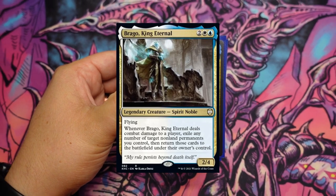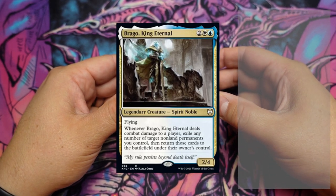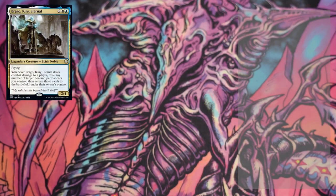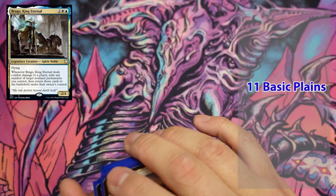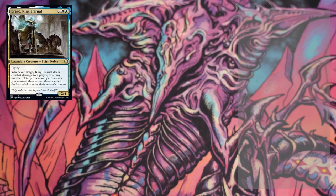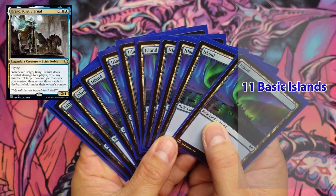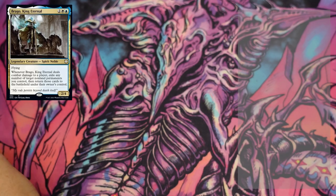Very spicy deck here. First off, it is only two colors, which is very nice. We have eleven plains for the beginning of our land base, and the second part is blue, which we also have eleven islands. He's got the same art on all of them, so they came out nicely. Next we have thirteen unique lands in this deck.